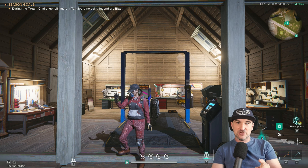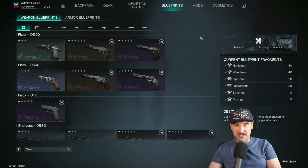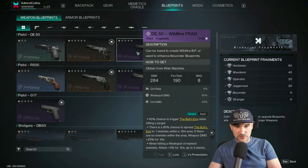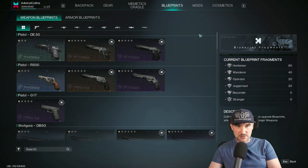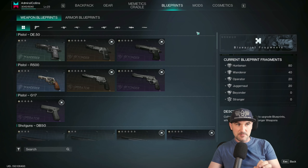You enhance your blueprints in your inventory. You go into your inventory screen, you go into blueprints. There you can unlock blueprints or fuse them, but you can also upgrade them from here.